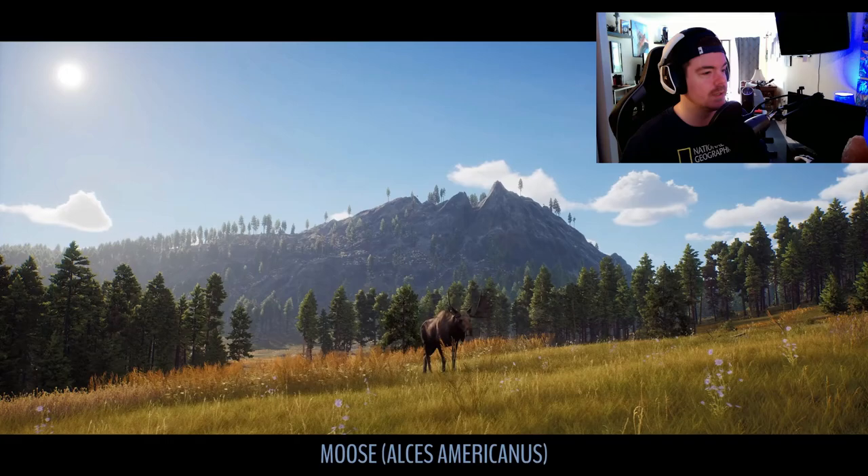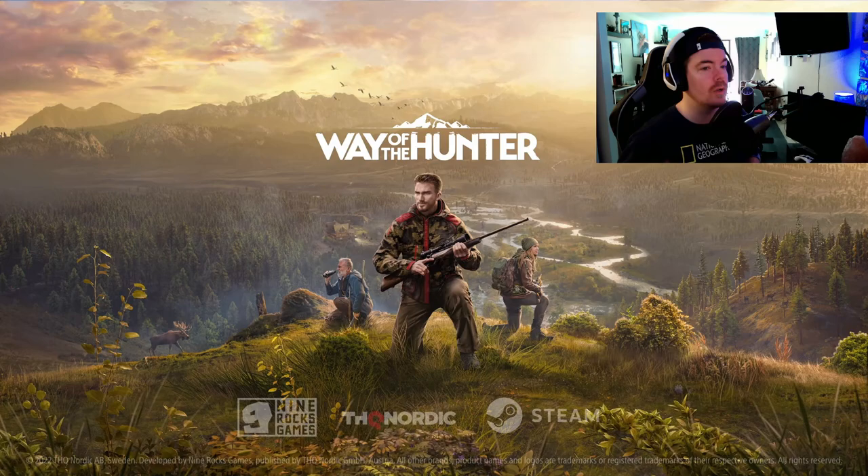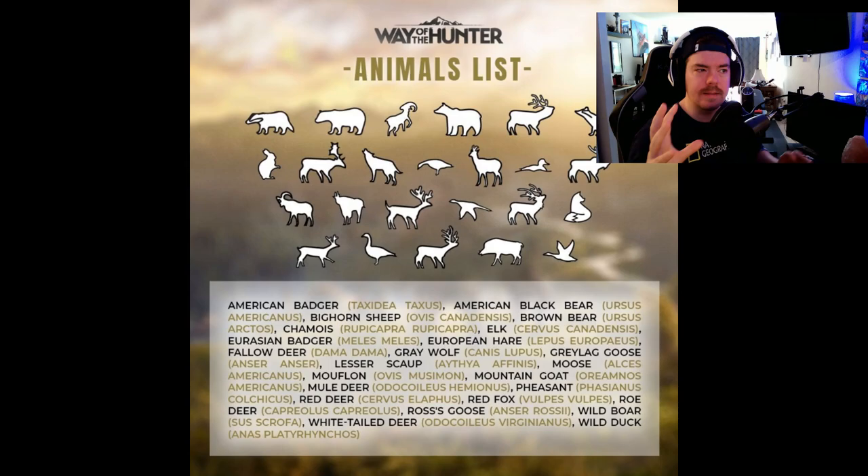Ross's goose — super excited for that — lesser scaup, ducks, geese, a couple of different species of ducks. Ross's goose, moose — very very cool. I think that's the last one for the Pacific Northwest. So we've got the full species list for that map, and now we know some other species that are gonna be on the Europe map.